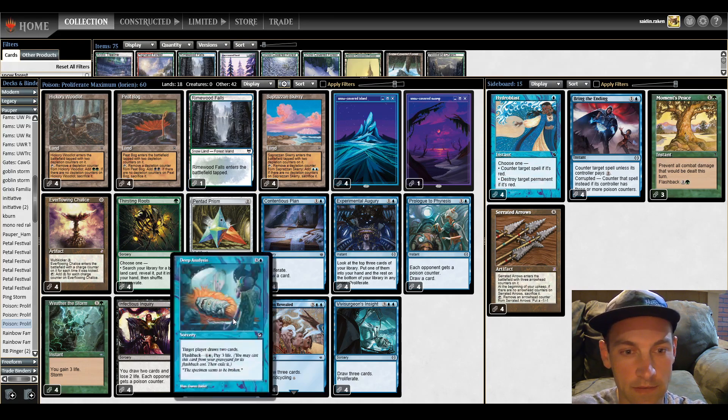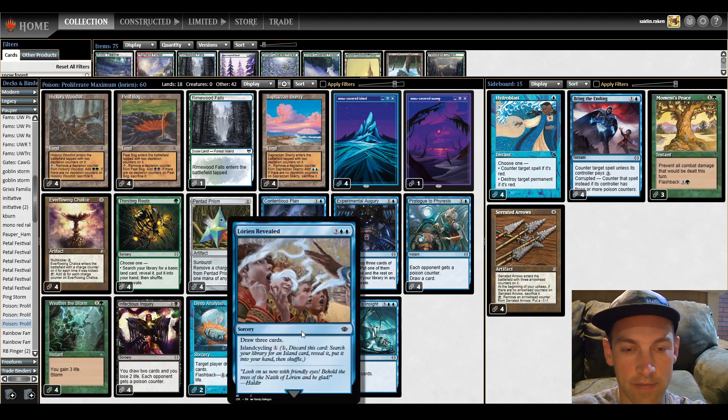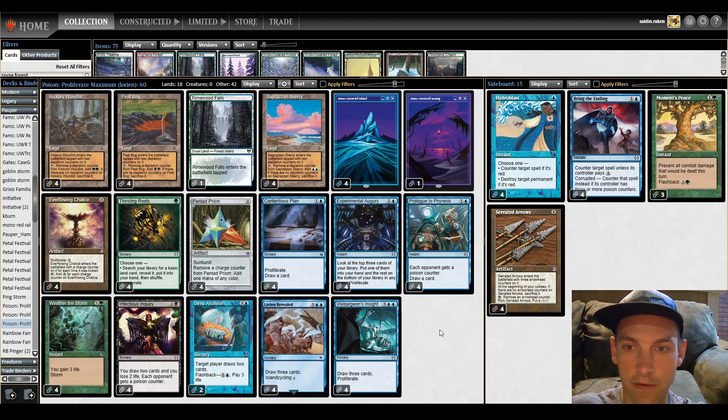What did we cut? We cut two Deep Analysis — I was playing four Deep Analysis and one flex slot. So we cut two Deep Analysis, the flex slot, and a land for four more card draw spells that are effectively also a land. It's been pretty sweet for familiars and other decks, so let's see if it can work here.